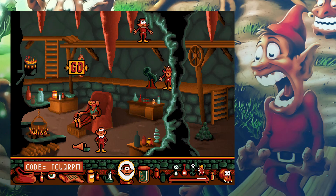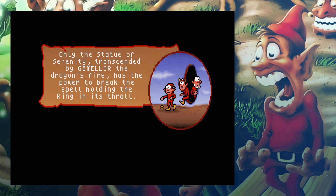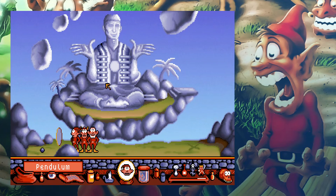TCV... well, I guess we'll do this cutscene and then we'll deal with it next time. Only the statue of serenity, transcended by Gemalor, the dragon's fire, has the power to break the spell holding the king in its thrall. Oh boy. We had a little thing to show us which way to go. We're sliders now going to another dimension — or another timeline. This world seems a lot nicer than the old one. It looks interesting. Next time we'll be exploring this mystic paradise. See you then, bye.